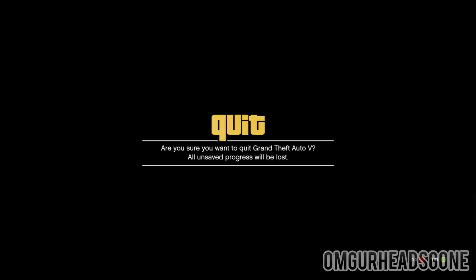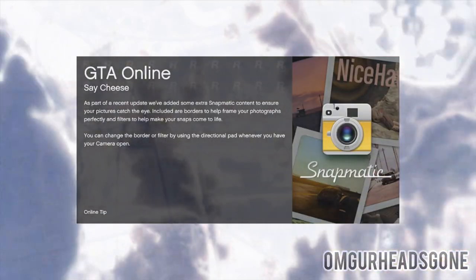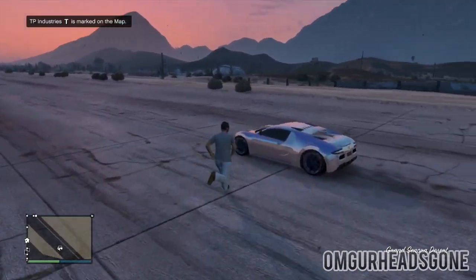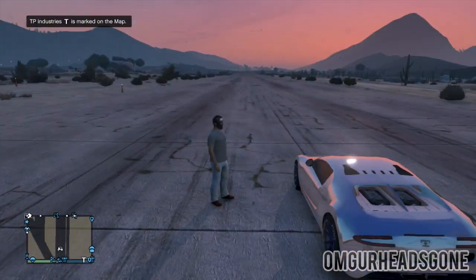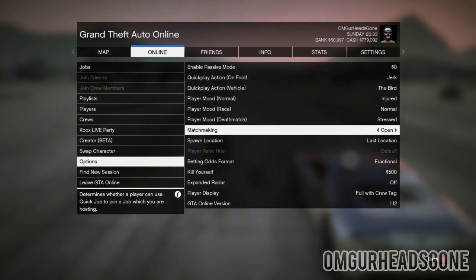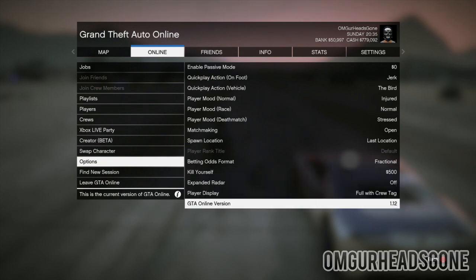Once you've landed it at Trevor's airstrip in story mode, make sure you quick save at that location so you have a saved game file. Then switch to online. Once you're online, bring your character over to Trevor's airstrip and place him in a position similar to where the jumbo jet was parked. You always want to be within eye distance of the jumbo jet — if it's not within eye distance it will despawn.